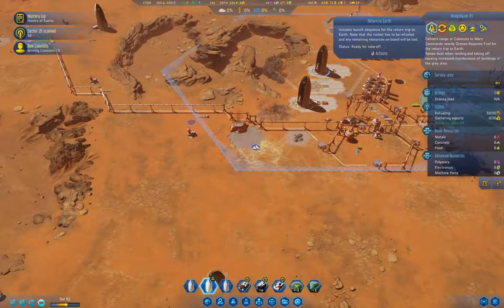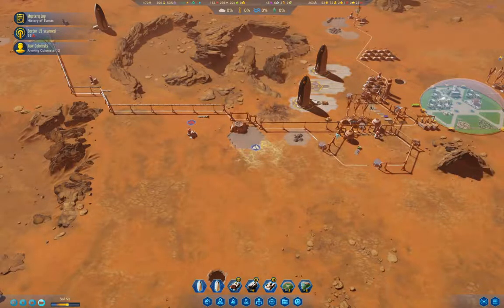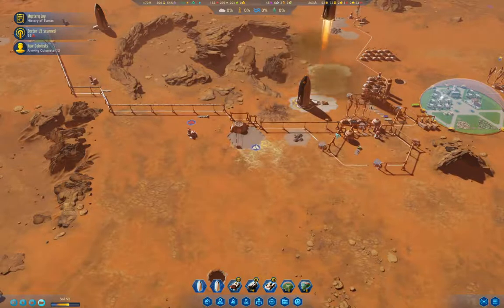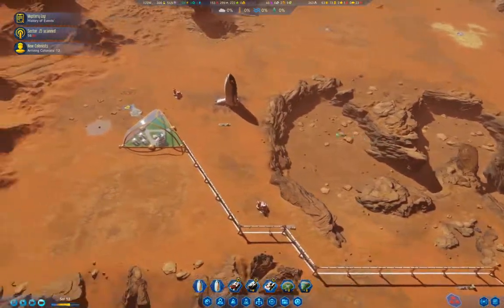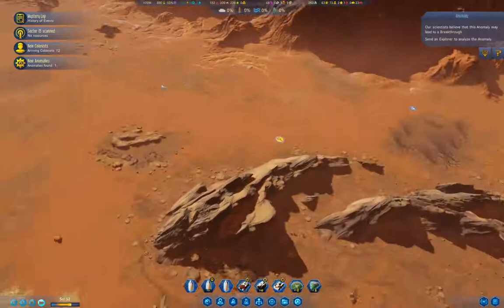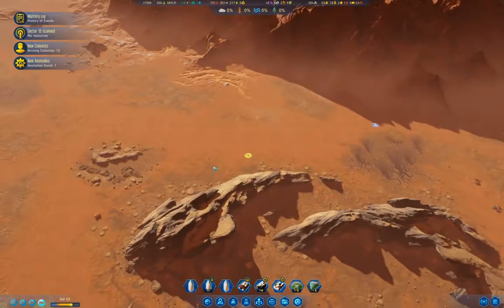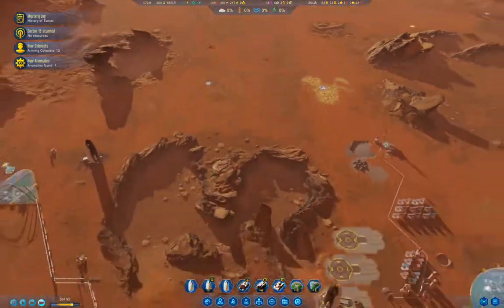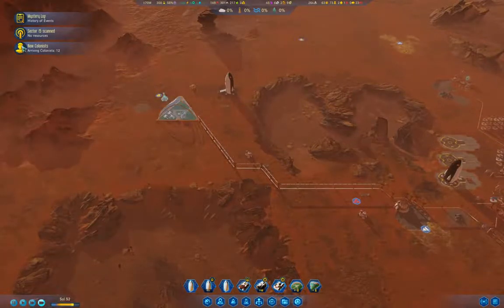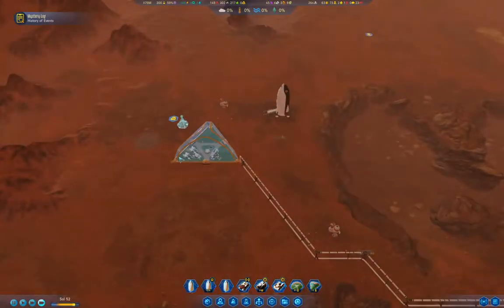This rocket's ready to launch, so I will send it to Earth. We found an anomaly — we definitely want to scan that. We should be able to get six tourists from this next run to Earth.